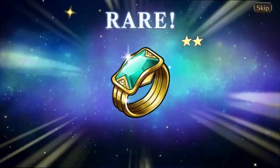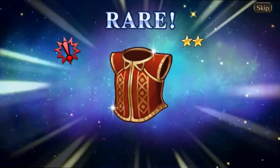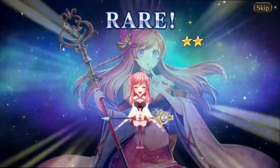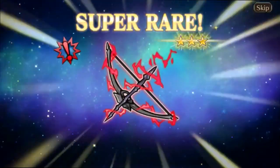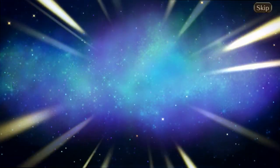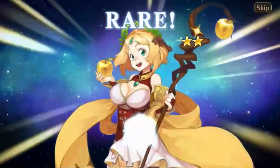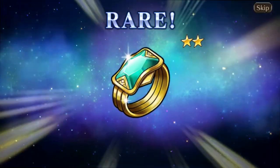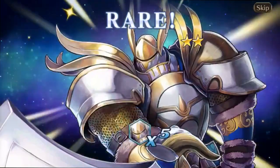We got a couple of awesome equipment pieces — there's a new equipment I don't own yet, a hero token for her, and the new freaking bow which is super rare. I'm pretty sure that's from the fate collection. Sadly we did not pull a hero, but stay tuned for the next episode where I'm going to open more fate summonings.